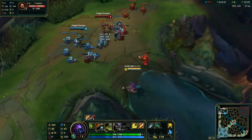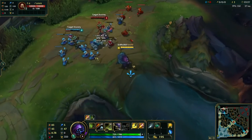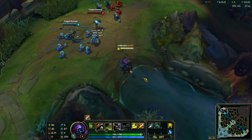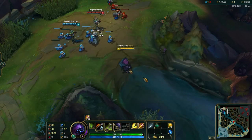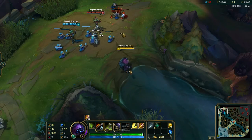Most times you aren't going to be the only one with CC — your top laner will have some form of crowd control. If you have a Camille top, when you stun the target she can E away and then E back and stun him again. Or if it's a Riven, she can just stun him regardless.